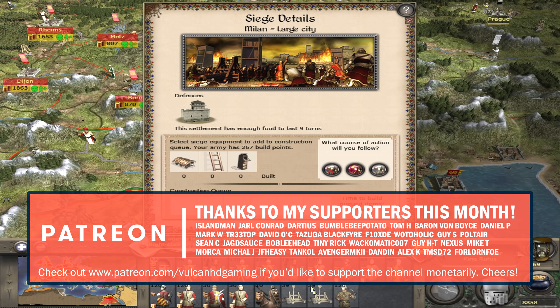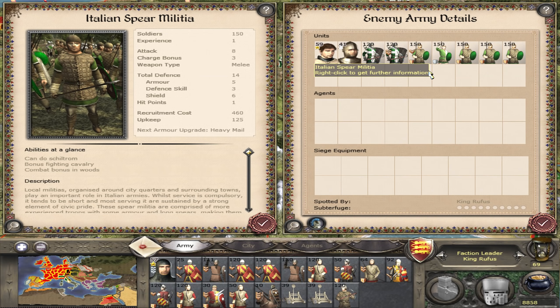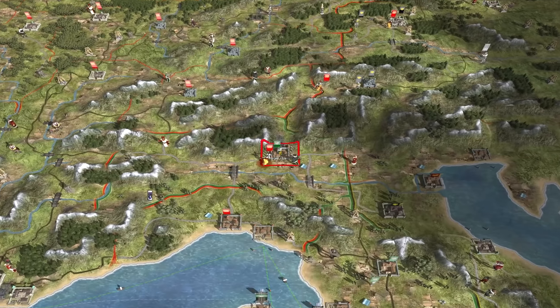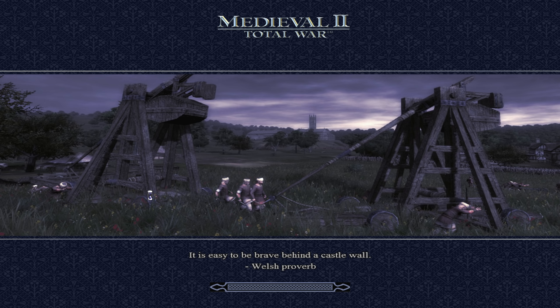Hello guys and welcome to episode 35 of my Medieval 2 Total War campaign playing as England on very hard difficulty. Today we are starting with the attack on Milan. We have a couple of catapults so we are going to assault this settlement. We do have armoured swordsmen. I don't think they will have anything too crazy good — their Italian militia and spear militia are pretty nice, same with their Genoese crossbows, but for the most part we are just going to be engaging them in melee, so we should be fine.